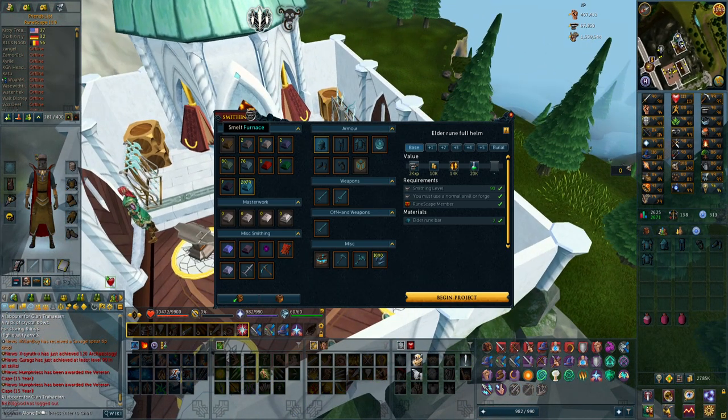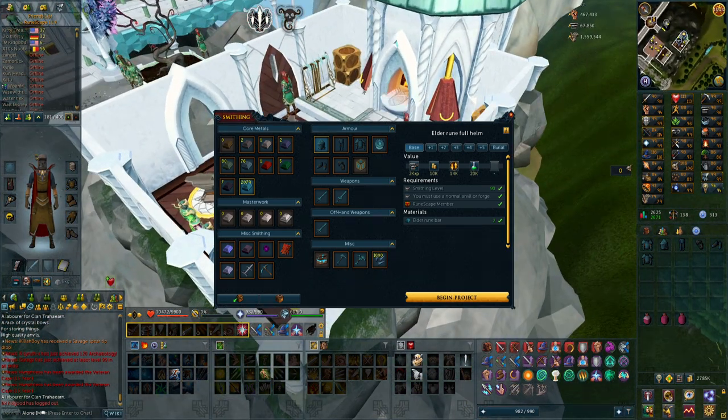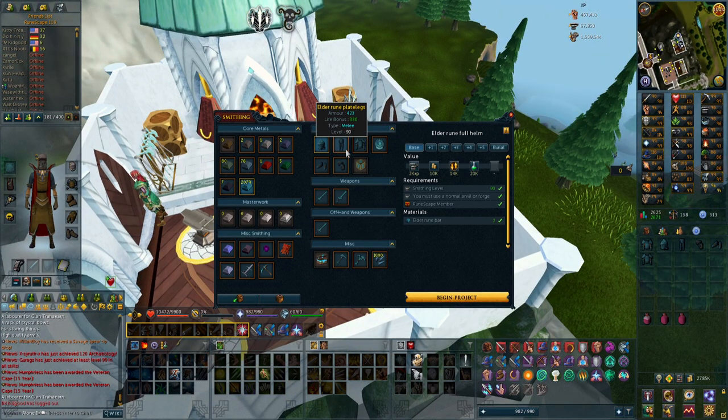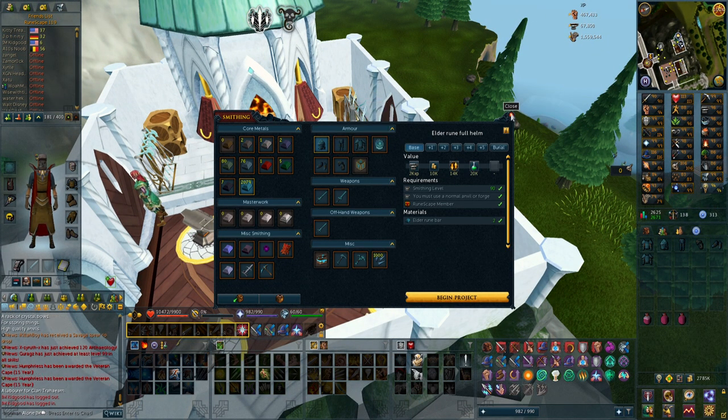If not, I have some corrupted ore that I can use — around 3000 that I got from metamorphic geodes — so that should be good enough. Before I start the video, I do have a Discord if you want to join; that link is always at the top of the description. But let's start smithing.